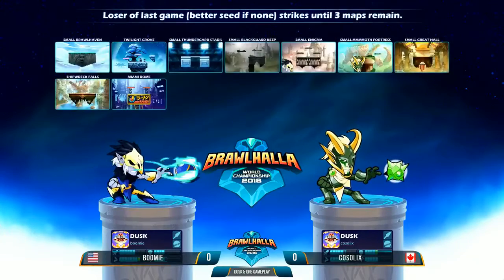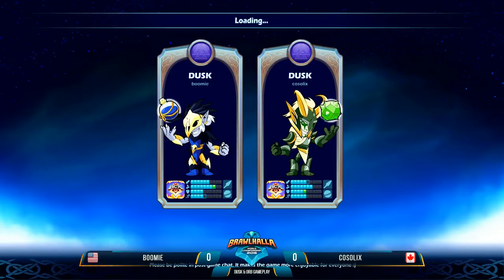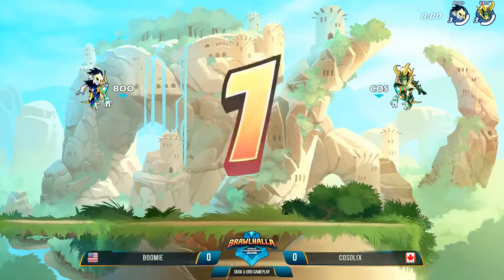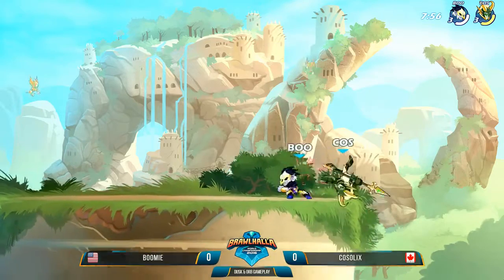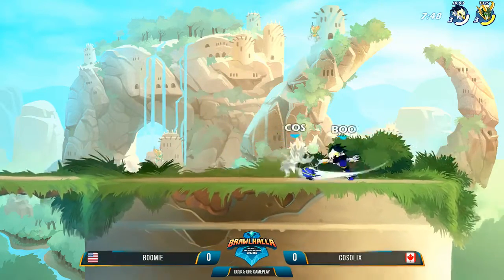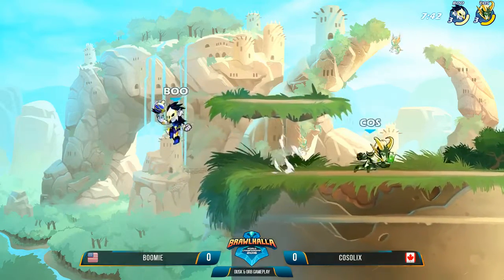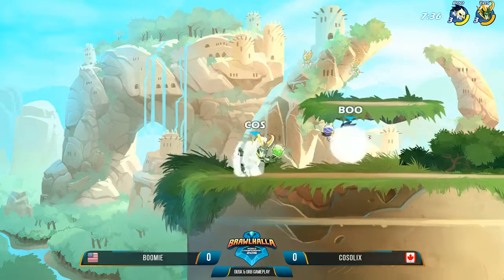We're continuing on with some friendlies. Boomy now trying out the dexterity stance with the quick bounce, and Kosselix using the defense stance. Boomy taking dexterity — maybe it unlocks some new combos. Who knows what this is going to open up. They appear to have a gentleman's agreement to throw the spears away, or at least for the first stock or two — just play with the orb, get a sense for it.